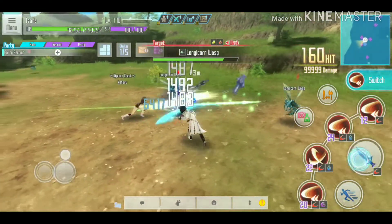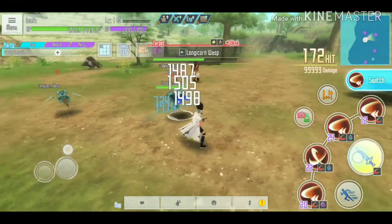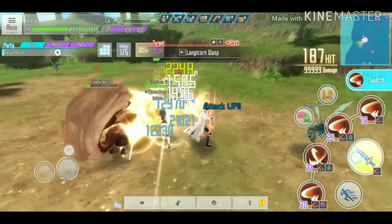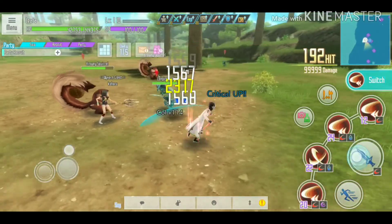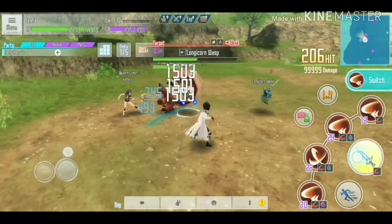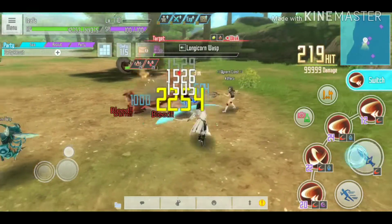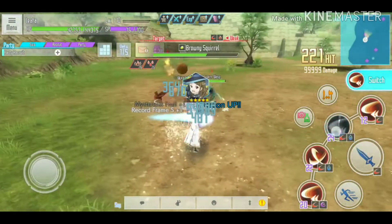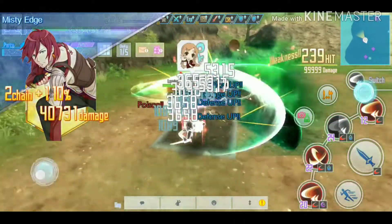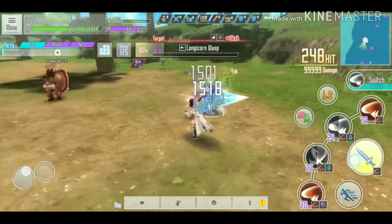Going back to the wasp, the damage is staying at 1500, which is the same as around 90 to 100 hits. I think this skill has the same trait as Dark Swordsman Kirito — the effect seems to max out at 100 hits, getting damage up to 1500 on an enemy not weak to slash. That means it's adding around 800 additional damage.